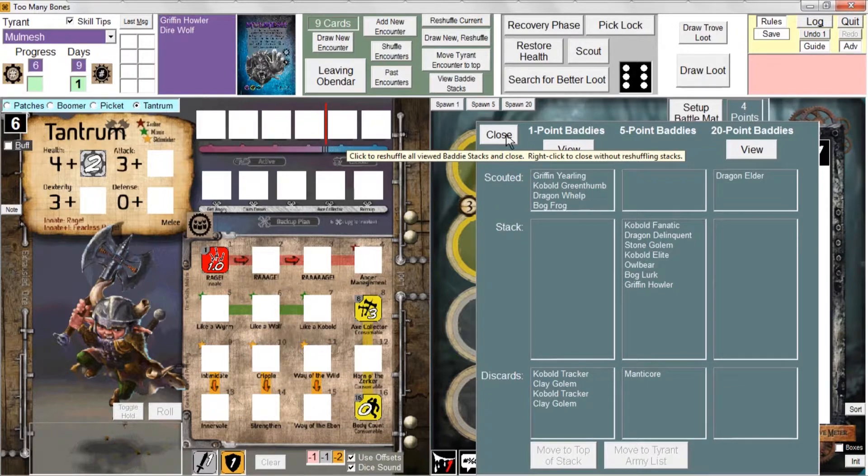So if for some reason you wanted to remember that the Cobalt Fanatic was on top and you didn't want it to be reshuffled, you could do that — but don't tell anyone. That's all there is to know about viewing and manipulating the Baddie stacks. Come back to Chapter 8 where we'll talk about loot. Thanks.